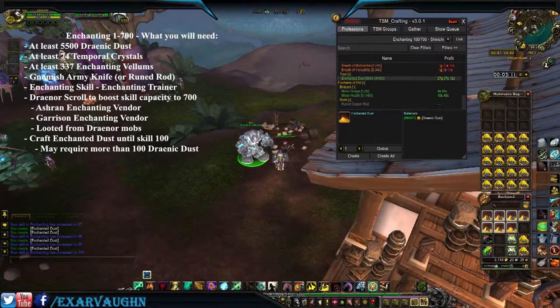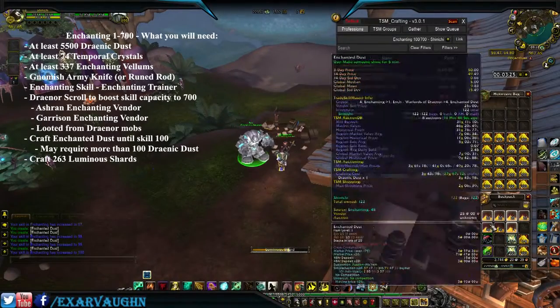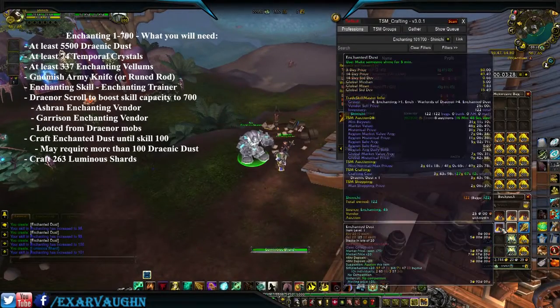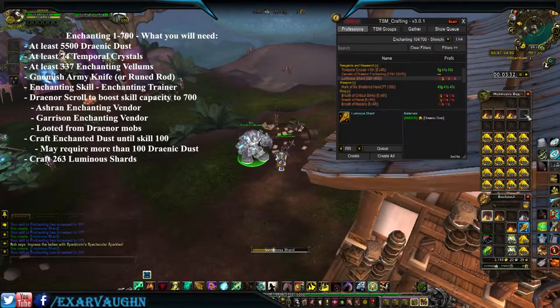Now we're at level 100 skill. We are going to craft 263 Luminous Shards. These dust you can vendor, because not many people are going to buy them — they're pretty much garbage.